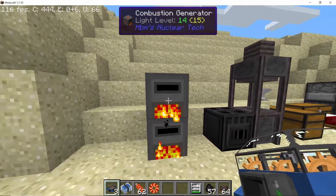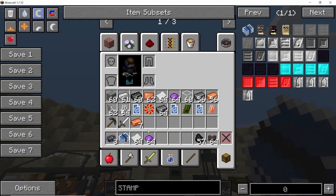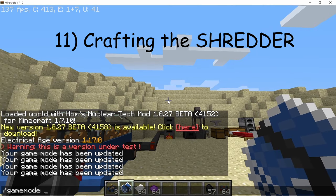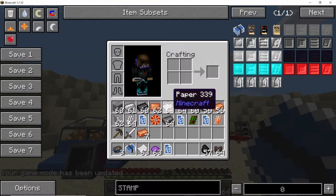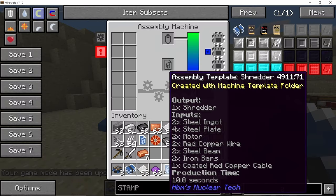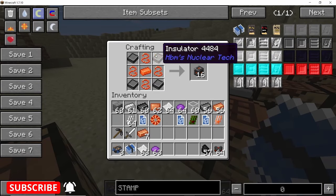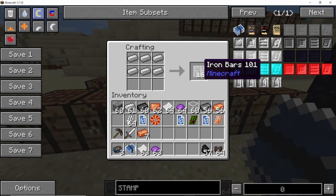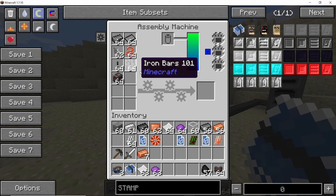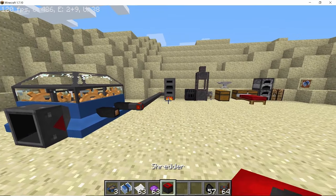With the assembly machine crafted, take the red copper cables and connect them to the assembly machine to power it. Make sure you have some paper and dye in your inventory. Go into your machine template folder and craft a template for the shredder — one paper and one dye get consumed and you receive a shredder template. When you put the shredder template in the assembly machine it shows you all the different things you need. The coated red copper cable is made in a specific formation; you will also need a steel beam made using three steel ingots, and iron bars made using six pieces of iron.